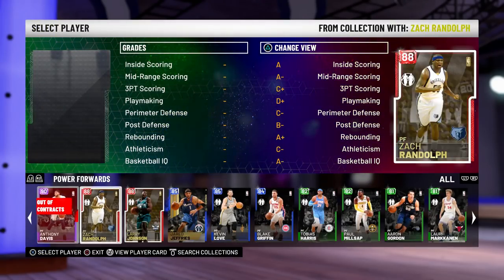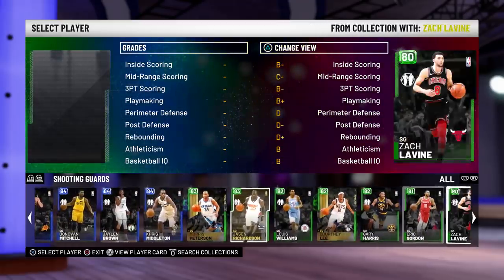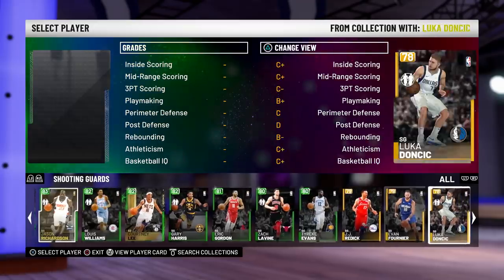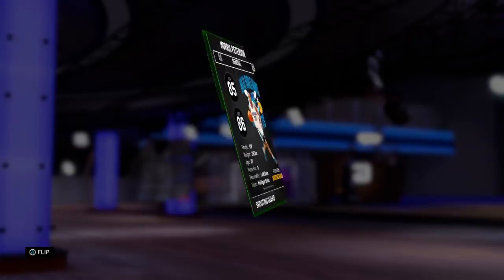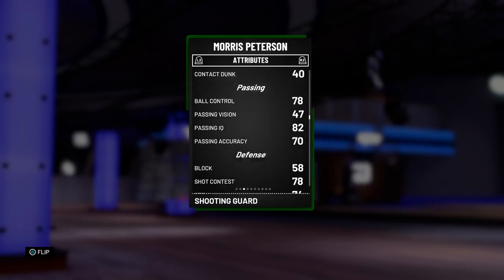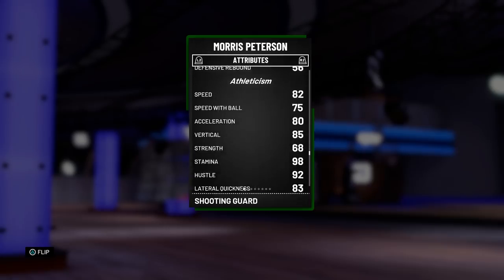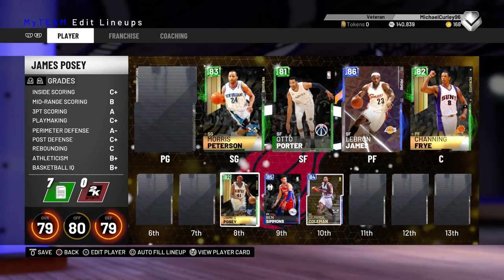At the 2-guard, I am going to be running an Emerald — Mo Peterson. Mo Peterson is just a god in this game. He's 6'9". He's going to be my go-to guy — he's the new Reggie Lewis for the next couple of weeks, I'd say. He's got unbelievable shooting stats, is an unbelievable defender, can dunk, and is one of the best cards in the game without doubt, in my opinion, right now.